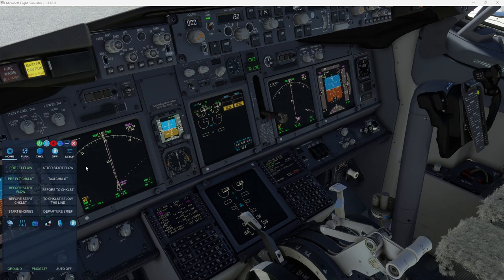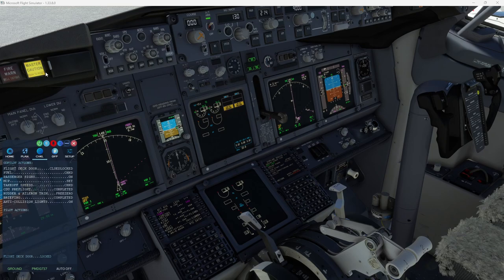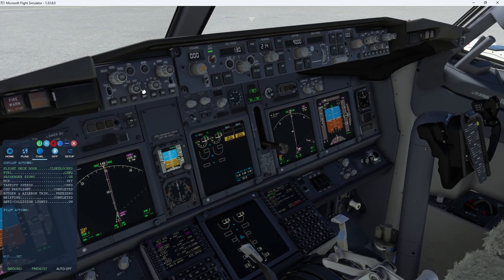Let's go ahead and run the before-start checklist. Before start checklist: Flight deck door — "Dear passengers, this is closed and locked." Fuel — 10,637 pounds. In order for us to push back, we require that all passengers are seated with seatbelts fastened and seats in the upright position. All carry-on luggage should be in overhead compartments or under the seat in front of you. The cabin crew will make their final safety check before departure. Thank you. Check. CDU preflight — Completed. Free and zero. Taxi and takeoff briefing — Completed. Anti-collision lights — On. Checklist complete.